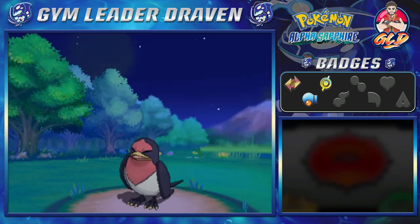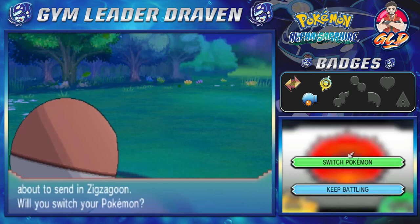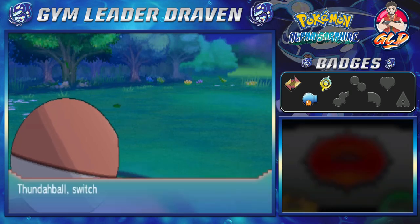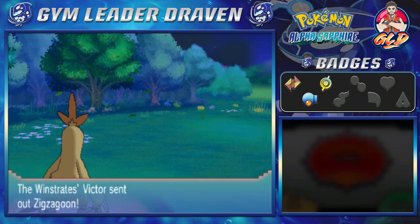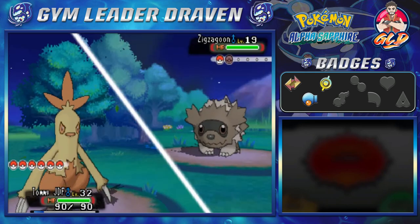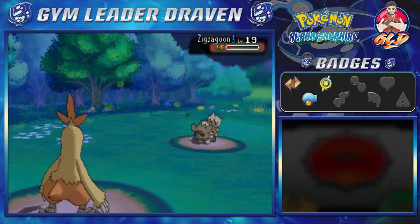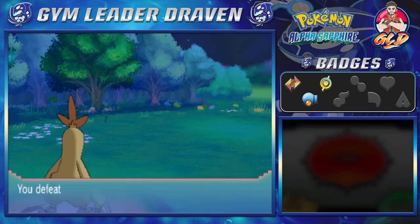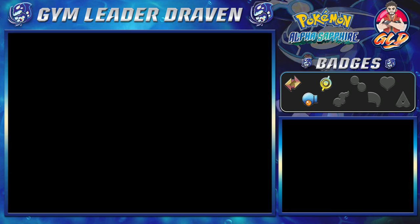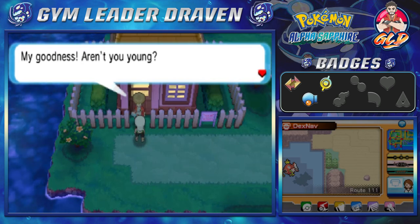Thunderball uses Electro Ball and this Taillow is not happy. They're coming out with a Zigzagoon so let's go with Tommyjdf. Off screen guys, we did a lot - if you remember last episode we went to Granite Cave and found ourselves another mega evolutionary stone, and on top of that found some pretty interesting Pokemon we could potentially use. It got me thinking about Pokemon Omega Ruby - I checked and we got a Mawile through trading.